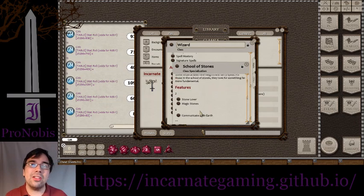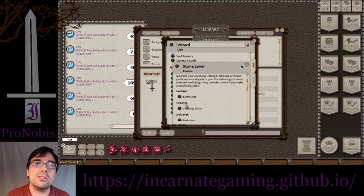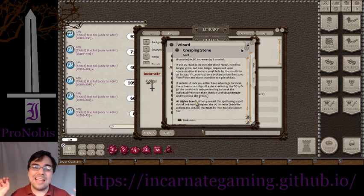The School of Stones is kind of an earthbending twist. It has a bunch of spells, two of which are new. Earthshot has been around for a bit — it was a racial thing and is a relatively low-level cantrip. Then Creeping Stone is essentially cast on someone and the stone slowly creeps over them. At any point they can perform a DC breakout to get free, or someone can try to break them out, but with each failed attempt or action it keeps growing — all the way up to a very high DC where they're just stuck.